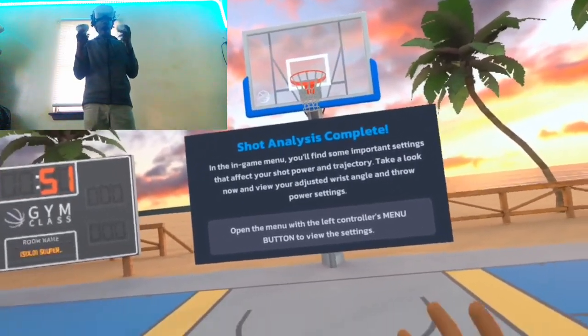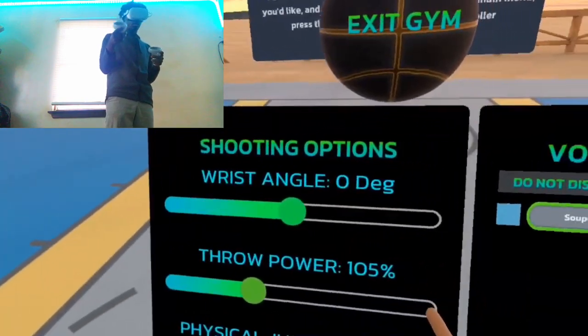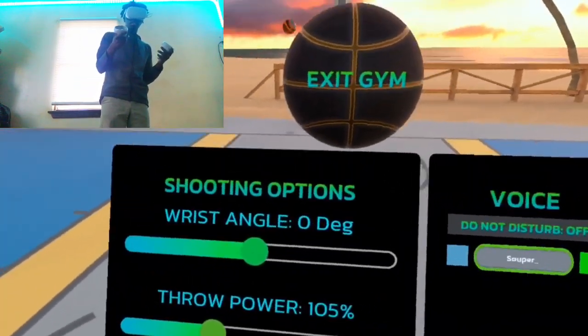Now it's saying that it gave me my perfect shot calibration. It gave me wrist angle zero and throw power 105. If you don't feel like that's right for you, or whatever you got — it's not always going to be the same because it's completely different for everyone.